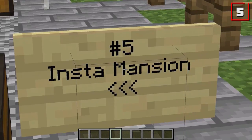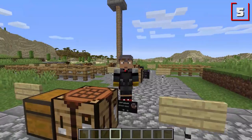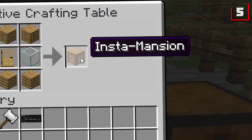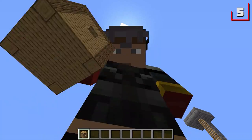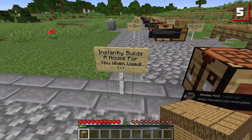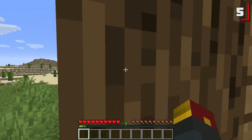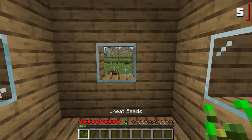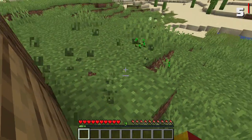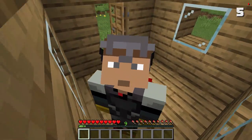Maybe the Instamansion is more your speed. Suggested by Wesley Park. You need six oak planks, one oak door, and two glass to make the smallest little Instamansion you've ever seen. Look at it — it's a tiny little guy. Placing this down will instantly build a house for you. Boom — big old boy! You can escape from danger quite quickly. That's it for the Instamansion.